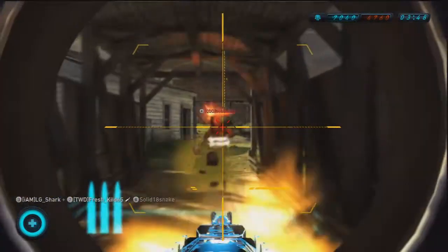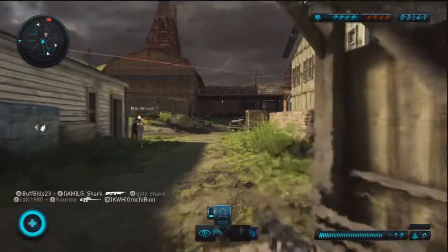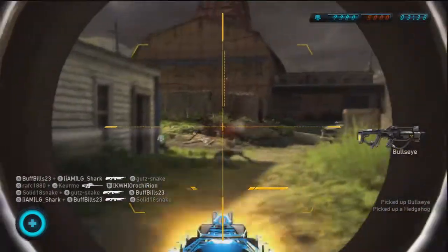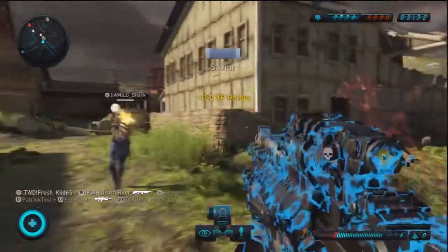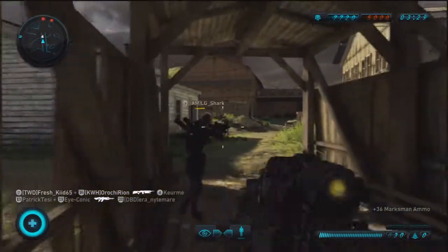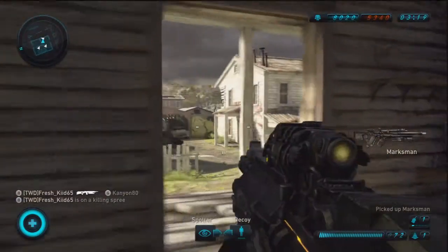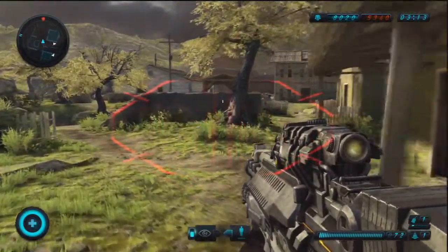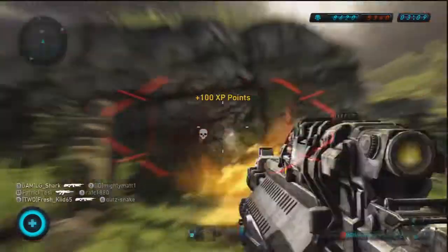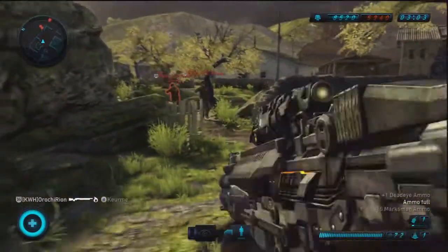The second ability is the spot ability. When you zoom in on an enemy for about three seconds, their body turns all red and your teammates can see them on the radar and map — really effective. If a teammate takes out your spotted enemy, you get assist points, like spotting in Battlefield. It's a really awesome balanced game, and if you have PlayStation Plus you should definitely download this beta.